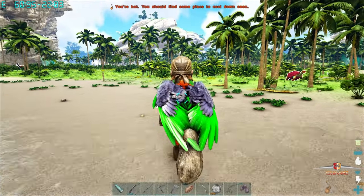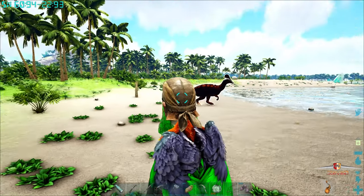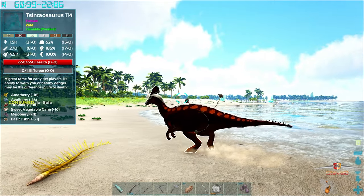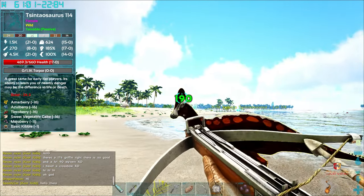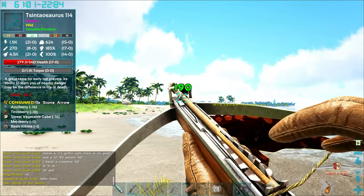We need to get back to base and build some behemoth gates to capture ourselves a flyer. The reason I'm going for a wyvern is because they're pretty easy to find, they fly real fast, and they usually have better stamina than the teradons.